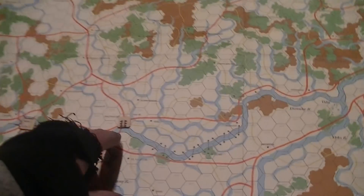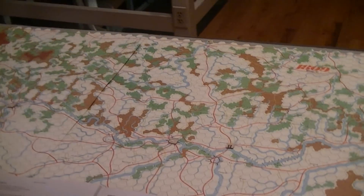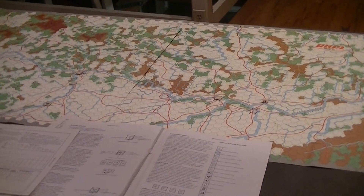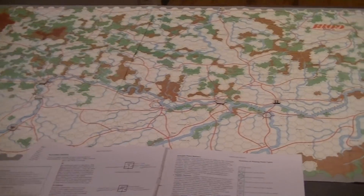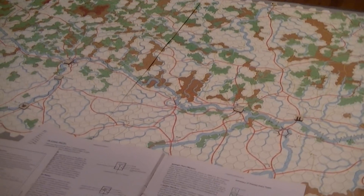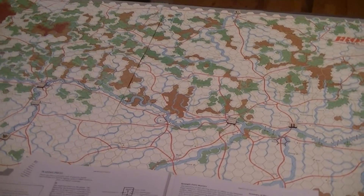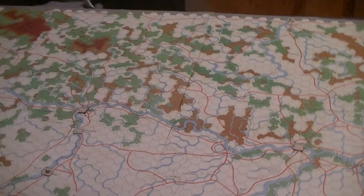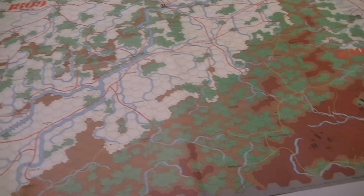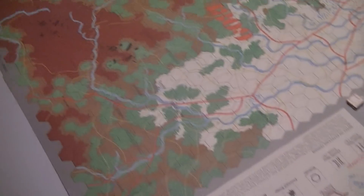We've got some pontoon bridges. I don't know why these are here when there's a major road going over that space — maybe we'll find out as we read the rules. I've read the rules probably a couple weeks ago and didn't feel like I really grasped them any more than I usually do. I get the basics of the Zucker stuff but don't ever seem to absorb all the minutia very well.